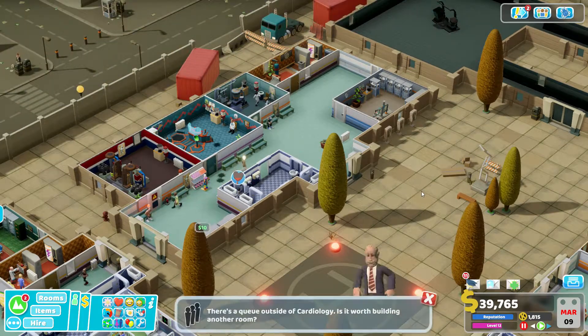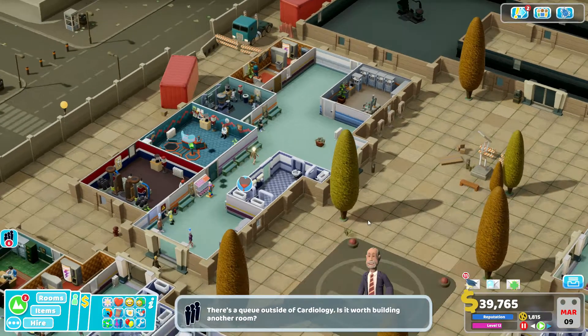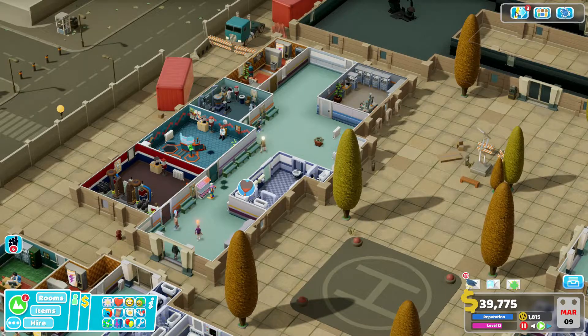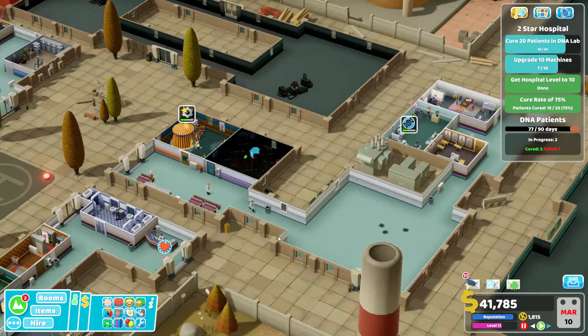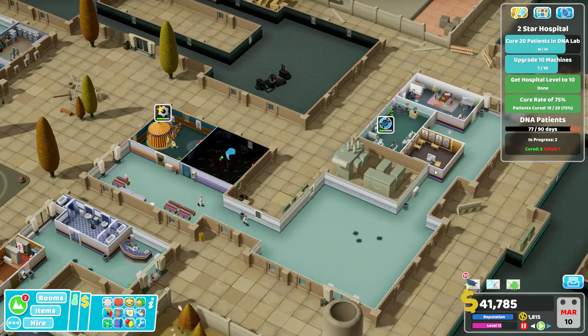Hello everyone and welcome back to episode 65 of Two Point Hospital. In the last episode we expanded into this wing here and I've actually done a little bit of rearranging to move things out of the way.